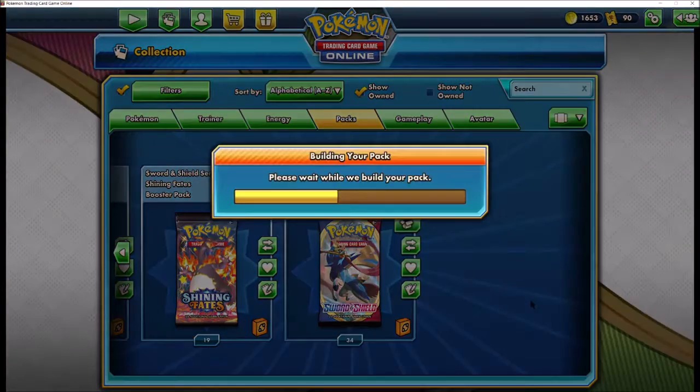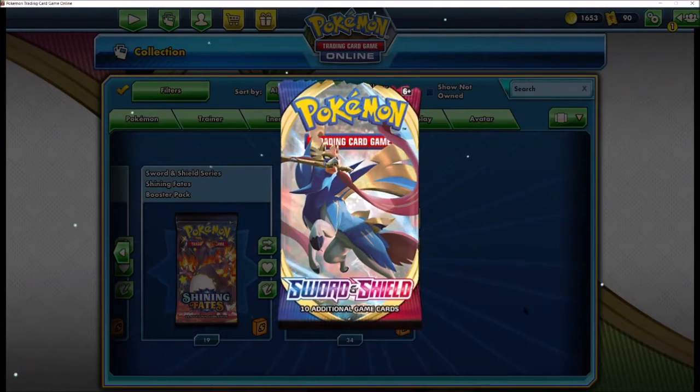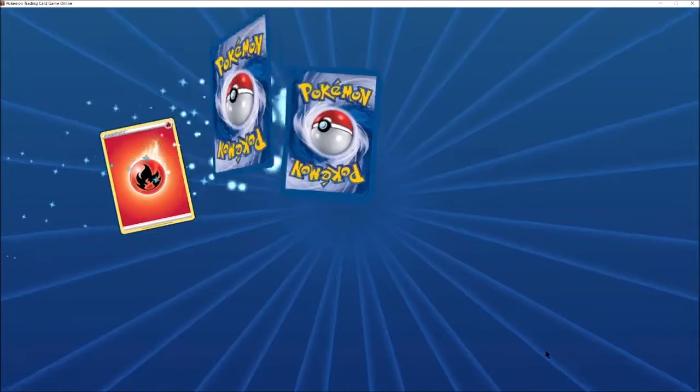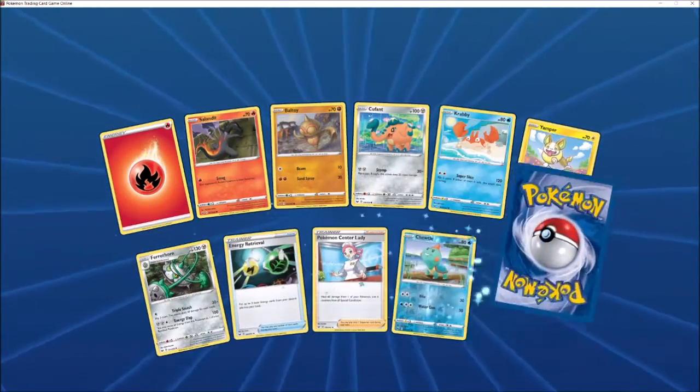I think we'll jump into Sword and Shield. Looking for the gold doggos — that'd be good. Gold Zamazenta or gold Zacian would be really cool. But there's plenty of other cards in this set that we would like to open.